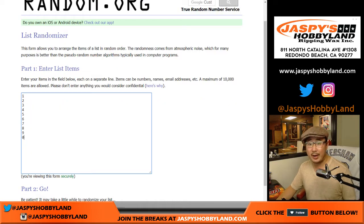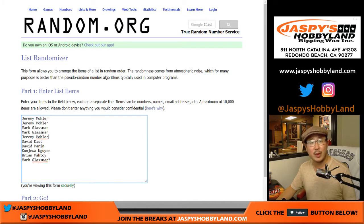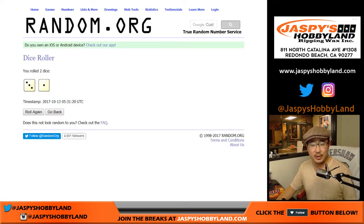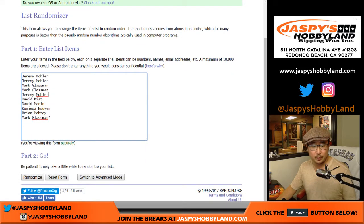It's a random number block break. I think everyone in this break is familiar with those random number breaks. If not, I'm sure you read the description. Let's roll the dice — three and a one, four times for each list.